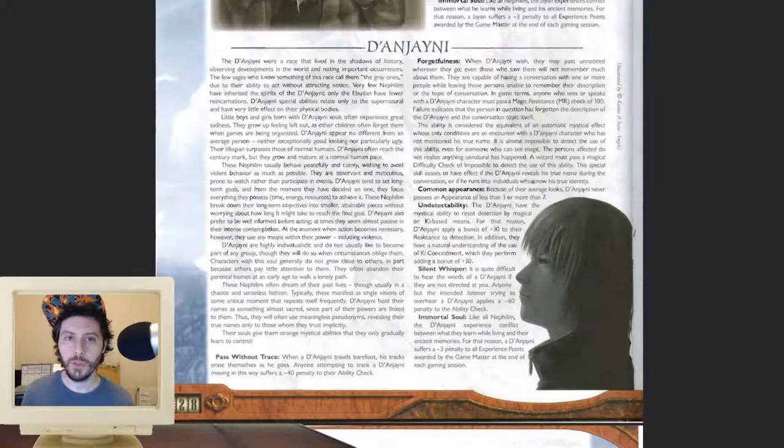One of the first things you want to do is pick your Raza, which is just the word they use for your race. Anima is unique in that it doesn't have fantasy races per se like Dungeons & Dragons does. Everybody is a human, but some humans have the souls of elves, dwarves, giants, orcs, and other creatures — these are called Nephilim. If you have a non-human soul inside you, you get various bonuses and abilities but also incur an experience penalty. If you don't want to be Nephilim, you're just a normal human — no bonuses but no experience penalty either.